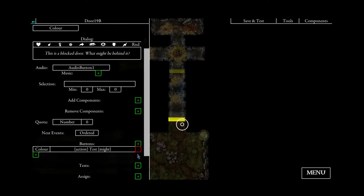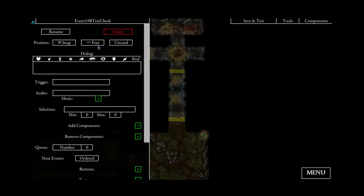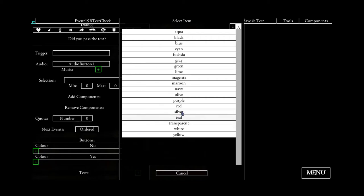The place tiles event 3 will not directly be called. Instead a new event — let's call it 19b test check — will be used. The text will say something like 'did you pass the test?' and this time there will be two buttons to follow up: one button saying 'no' and one saying 'yes'. We can also set a color for the button — the no button will have a red color and the yes button will have a green color.